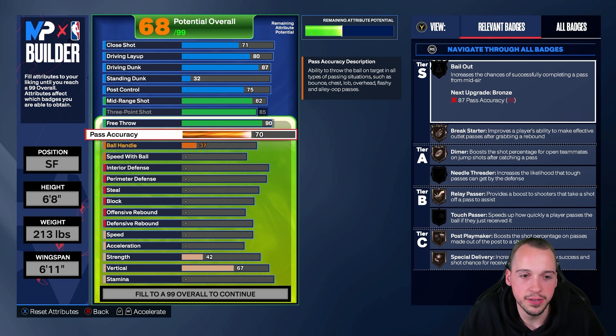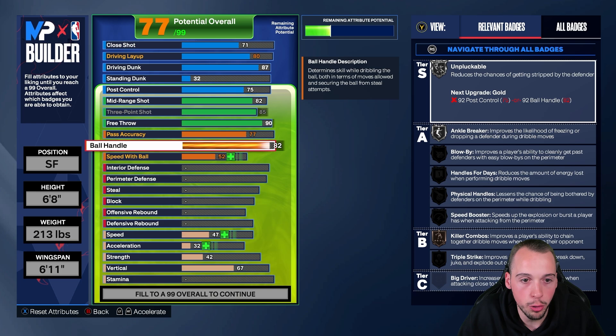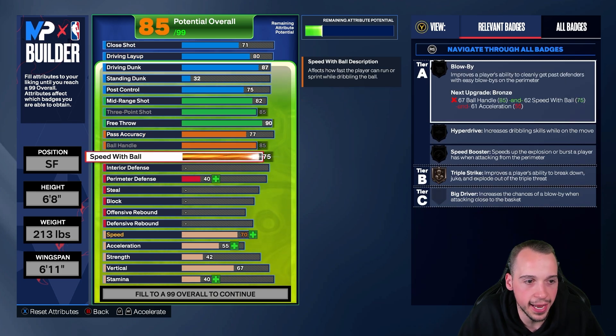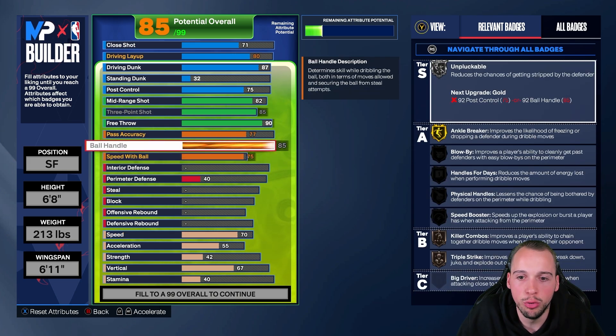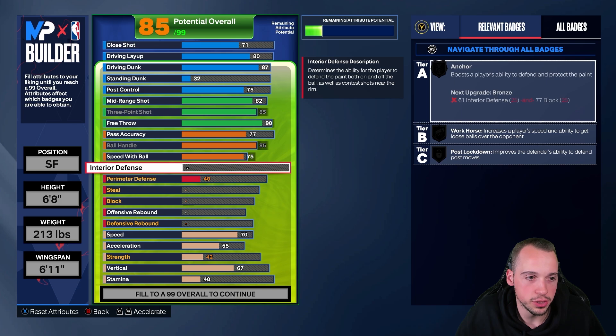Pass accuracy — obviously he's not a point guard but he can get you a couple of dimes, especially recently with his time in LA and Tylu's influence. So 77 here gets you some silver badges and also Bronze Needle Threader, which will save you from a fair few turnovers. Ball handle you're going to max out to 85 and then speed with ball you're going to get a 75, which will offer you some good dribbling animation packages.